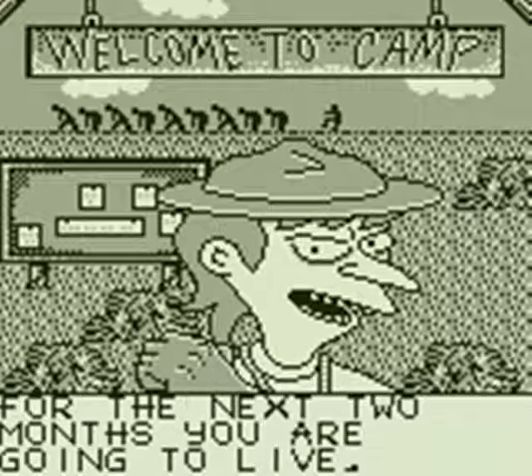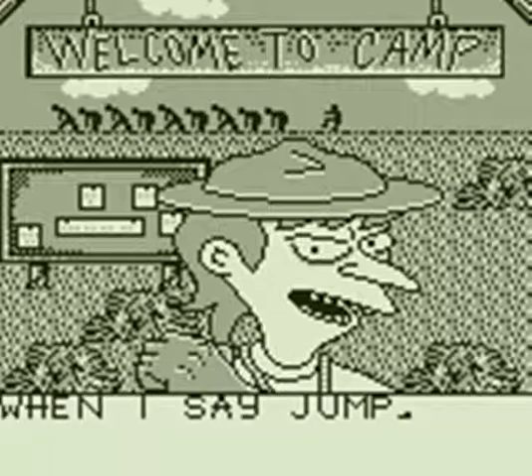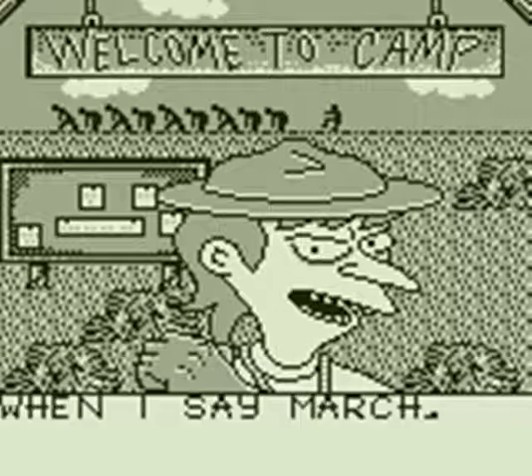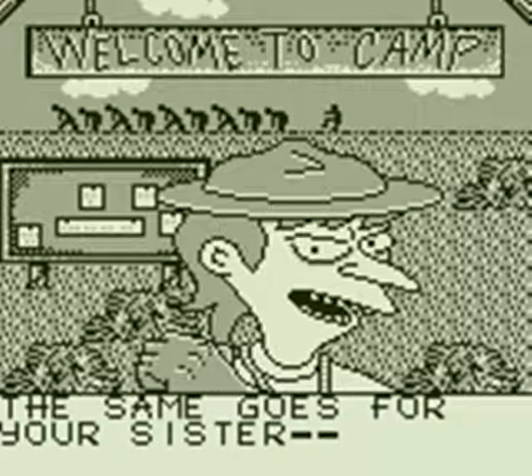This is our counselor Iron Fist Burns. He is Mr. Burns's nephew, and his job is to make Bart and Lisa's lives miserable. What's interesting is it has a similar theme to the Camp Krusty episode of The Simpsons, where Bart and Lisa end up at a terrible summer camp, but this game actually predates that episode by about a year.